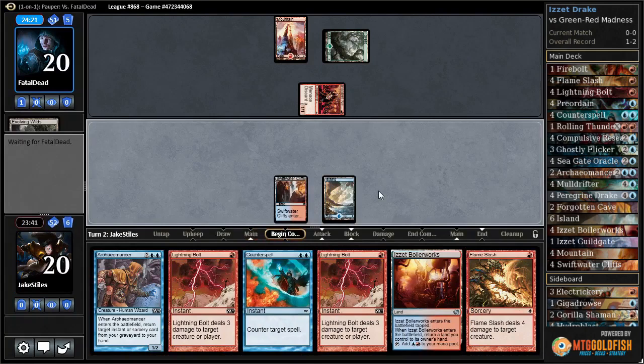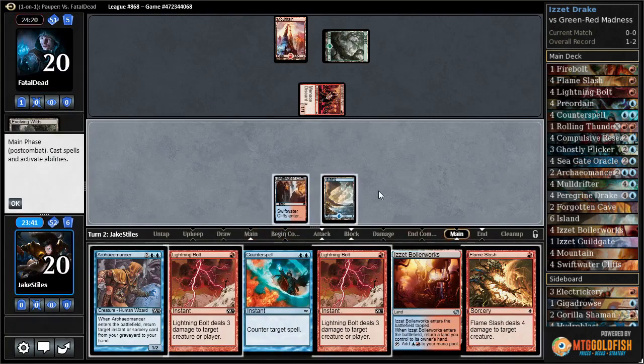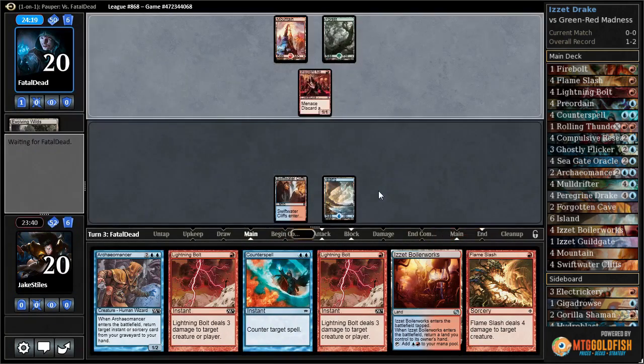Flameslash. I could also Flameslash and then play Boiler Works, which would be a fine play, but I'm kind of scared of what our opponent might be able to do with three mana here. They might be playing something like Mocker Rioters, maybe a Domain deck — we saw that last time we were in a league.